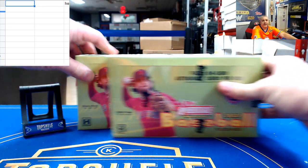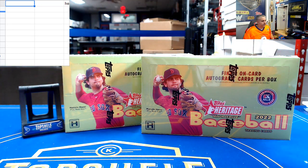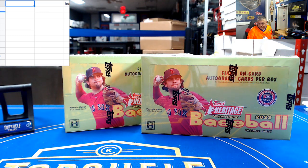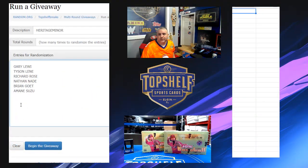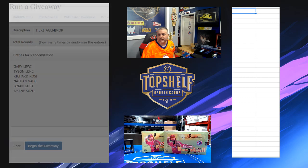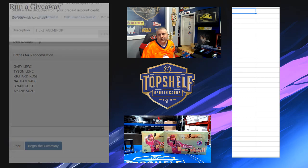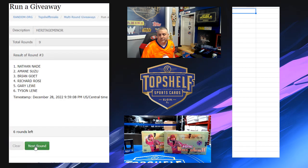There's a dual box divisional break, 20 bucks and you get a whole division inside here over two boxes. The Red Raiders are going strong, Tyson is more than happy. Playing along with Heritage Minor is Gary, Tyson, Richard, Nathan, BG, and Amani, who closed this one out as well. Thank you again. We're going to open this up - remember we're looking for the image variations, obviously there's autos and tons of other stuff in there as well.